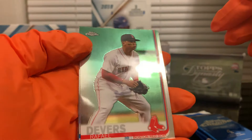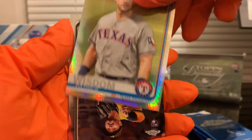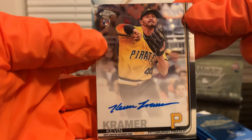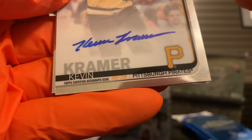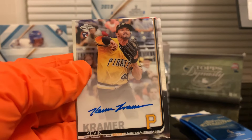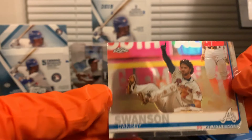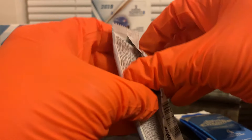Two packs left. We have a Rafael Devers base and a prism Patrick Wisdom rookie card. And we hit an auto of Kevin Kramer — rookie card for the Pirates, third baseman and second baseman. This is why I love Topps Chrome — you always hit something. Very nice! I'll put this to the side so I can put it in a top loader. Dansby Swanson. Last pack of the regular cards.